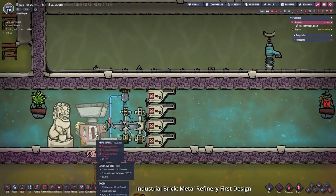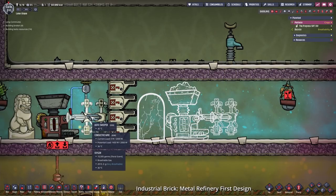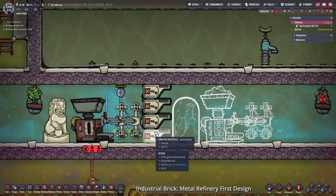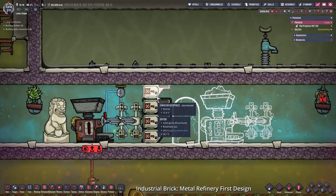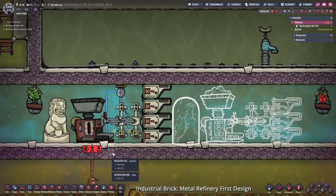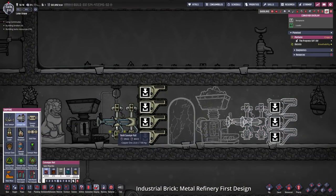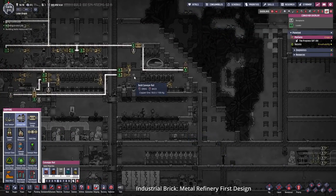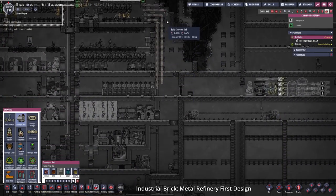Let me tell you what I did here. I placed a metal refinery right next to a decor object and two autosweepers. Why two? Because sometimes one autosweeper can't keep up with a duplicant and the duplicant decides to do something else. I also have four conveyor receptacles here — three are for producing steel because I need three different materials, and one is for just producing regular metal. The next one will only be three: this for steel, this could be for metal or anything else.